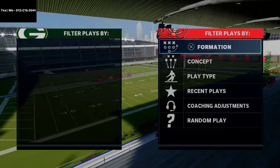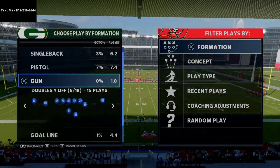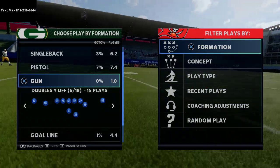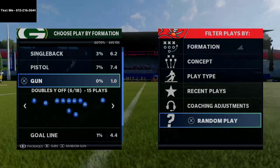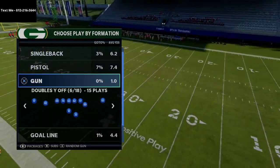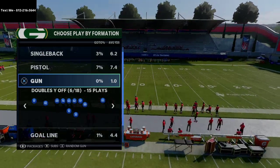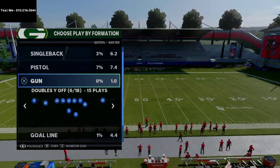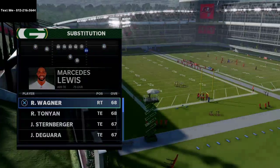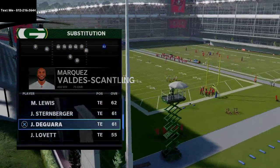What you can do with this is audible down, and you see a lot of pro players do this. They'll come out in a passing formation like doubles but put a running back in the slot, and then they can audible down to iForm Pro, iForm Close, Strong Close, or any of those plays. Very popular out of the Raiders book. What we're going to do is actually be able to audible down into goal line with this tip.